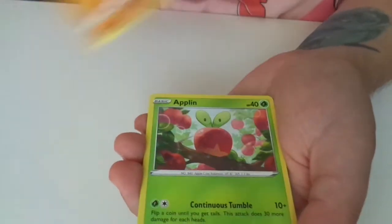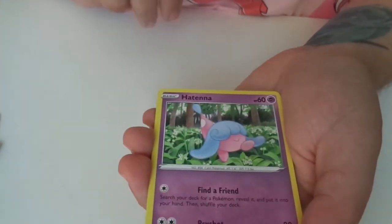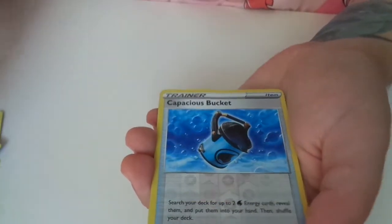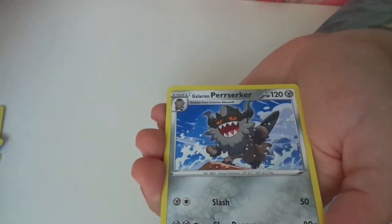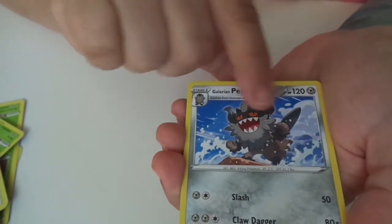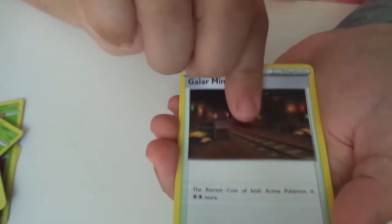I can't read that one often. Hatenna. Shiny Bucket — wow, it's the first I've seen of those ones. Purrloin. Another energy. Galarian Mines. It's the end of that packet.